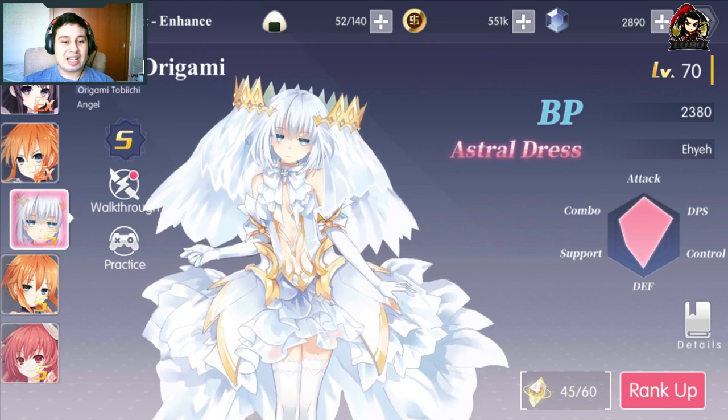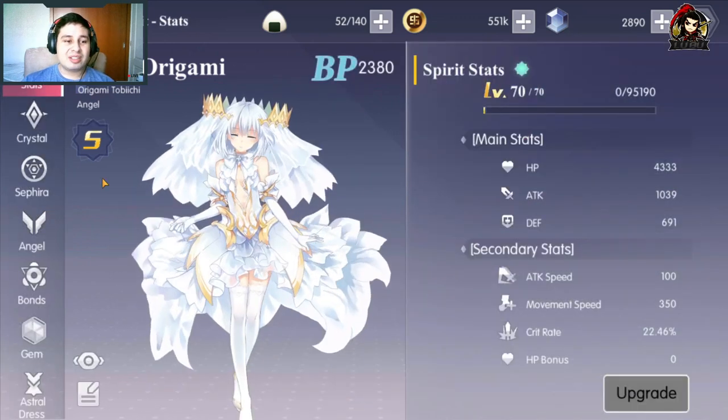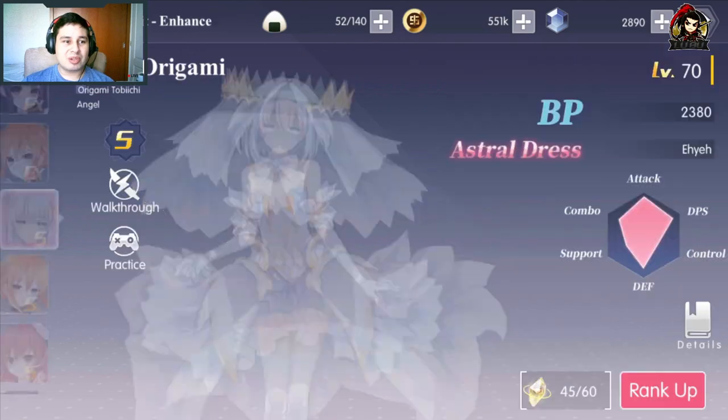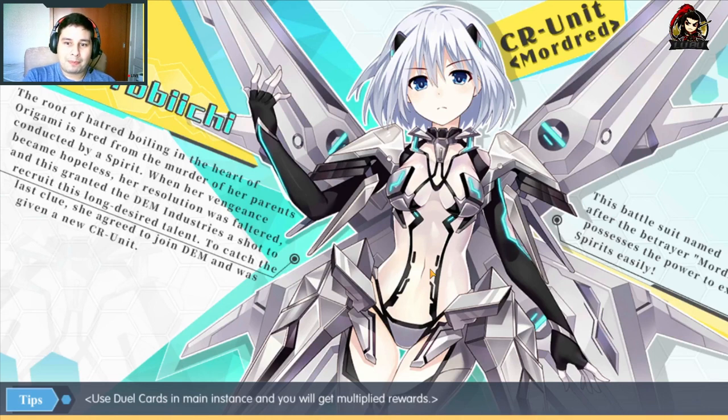También me comentó que tiene Ángel Origami, Espíritu Origami. Créanme que es la que más quiero. No voy a hacer review de ella, pero les voy a mostrar sus habilidades para que veamos un poquito cómo es, para que nos quedemos un poquito picados. Recuerden, espíritu origami es como decir: oye amigo, no sacaste a Samayuri, aquí te dejo Espíritu Origami. Toma. Así sería.